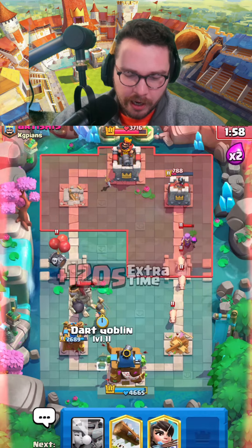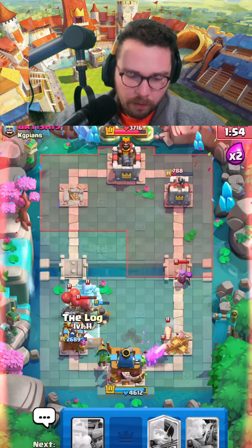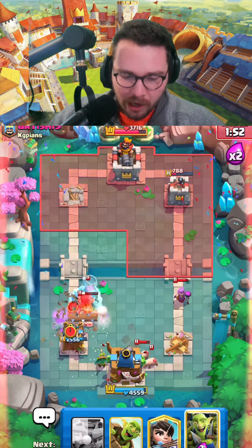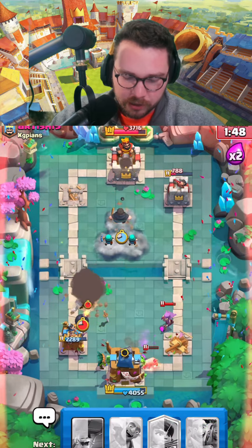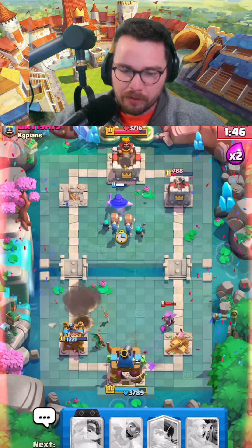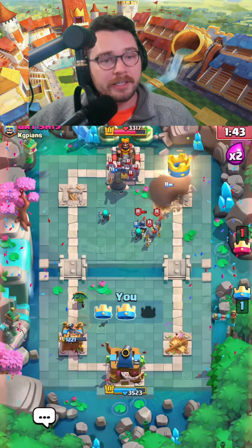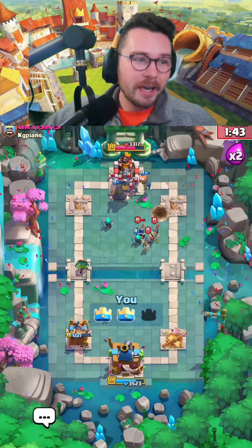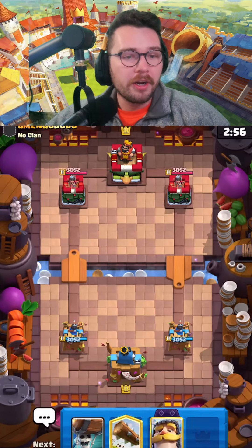Wall breakers gonna tank — beautiful. He has to go for the tornado, that's fine. Everything targets it. He missed the barrel, but the clone pushed the giant skeleton onto the tower — really unfortunate. I'm gonna go for rascals in the pocket and I don't think he'll have a proper response. He plays the guards but those wall breakers are gonna connect. Not the cleanest game but we got the dub.